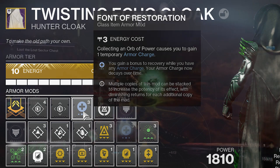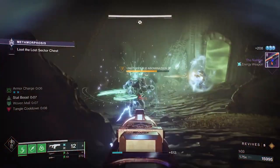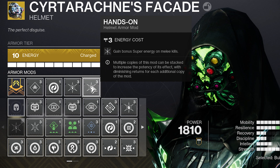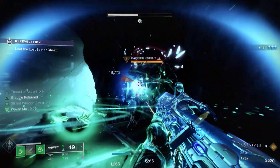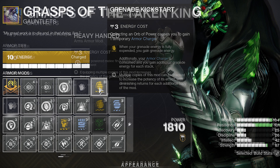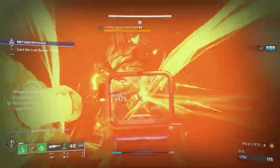When it comes to armor mods, we want to generate orbs and recharge our abilities as fast as possible. On our helmet, we're using Siphon mods and Hands-On mods so that we get our super energy back faster when defeating enemies with our standard charged melee attack or our grapple. On our gloves, we're using Grenade Kickstart so that when we're on our last grapple charge and it gets used, our armor charges will convert into grenade energy. We're using Heavy Handed so that our charged grappling attack will create orbs, and so will our standard Threaded Spike.